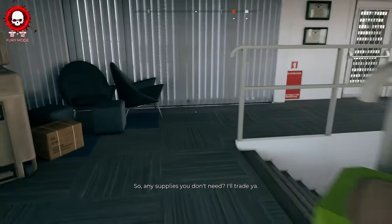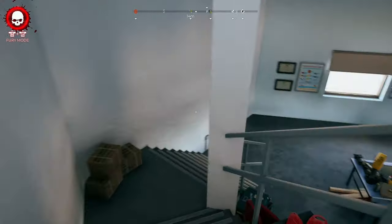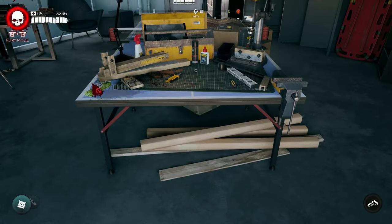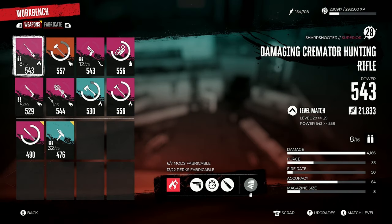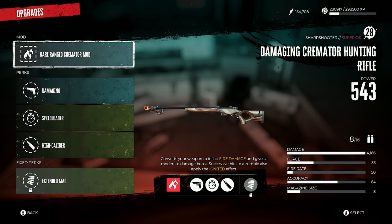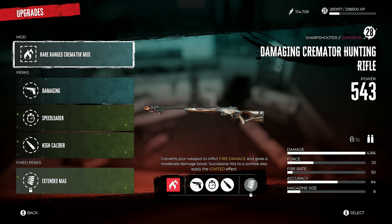The hunting rifle is one of, if not the most powerful weapon and rifle in the game. You can make it more powerful by customizing it. If you go into my hunting rifle and look at my upgrades, you can copy what's on screen to increase your damage to over 4,000 damage output, as well as some other effects like the cremator mod.